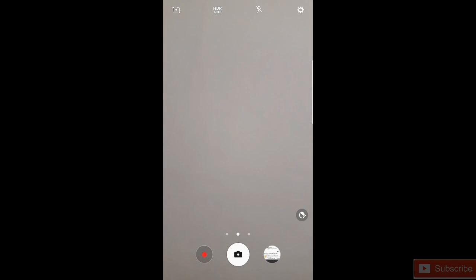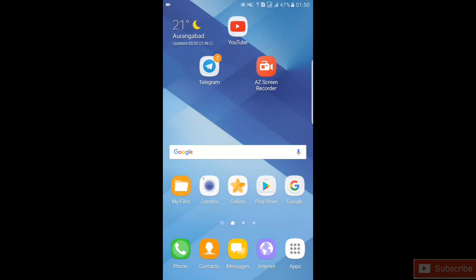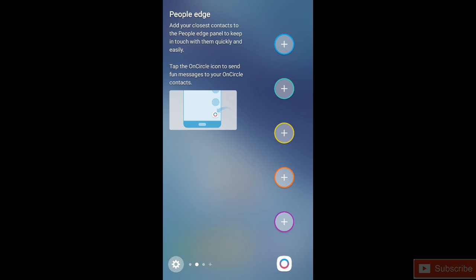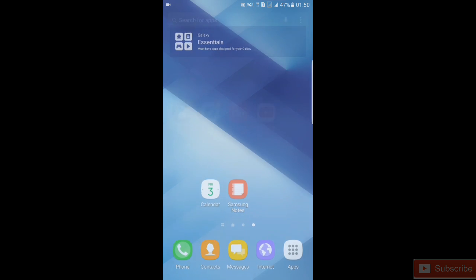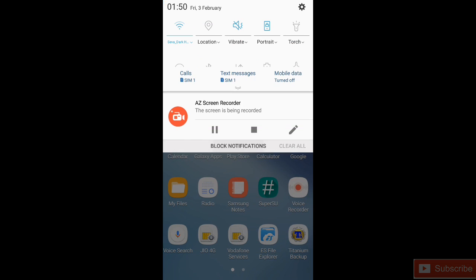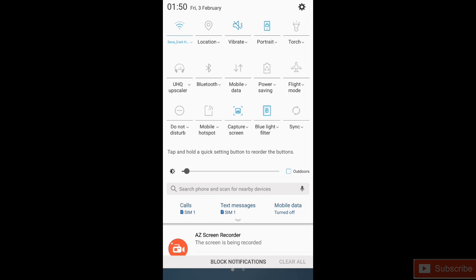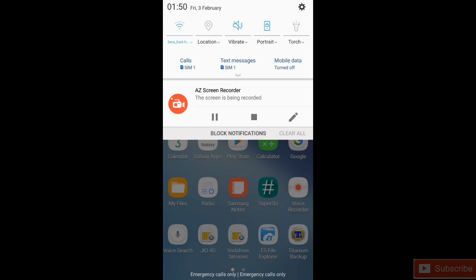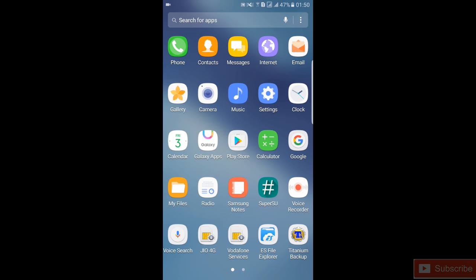Here you have edge screen and edge panels, same as in version one and version two. New in this version is native blur in the power menu as well. It also looks like the S7 edge — you can see the icons feel like S7 edge nuggets.